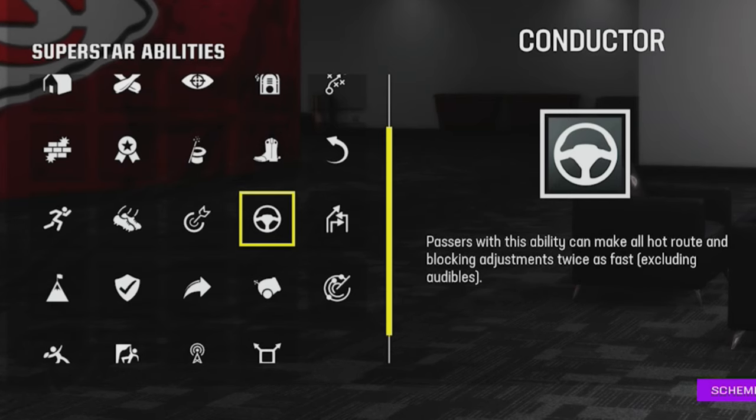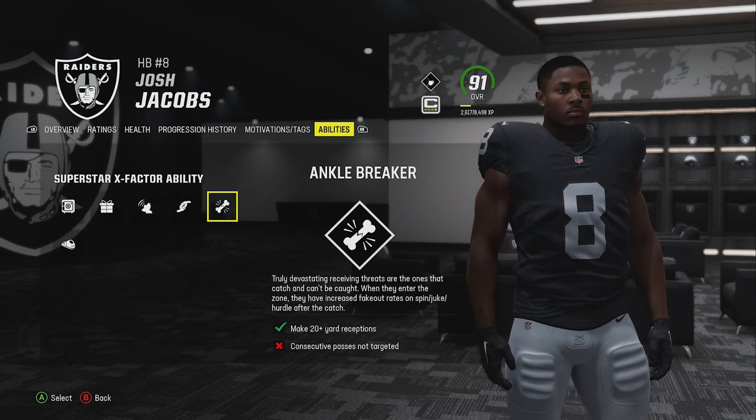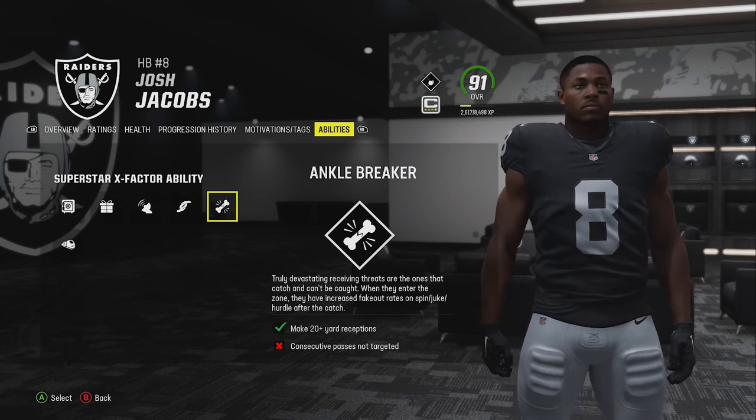The last quarterback ability I really like is 'Conductor.' If you run a lot of hurry-up offenses, this can make it even harder for your opponent to set up their defense, giving you a huge advantage on offense.